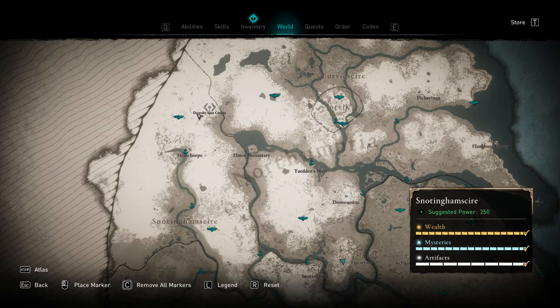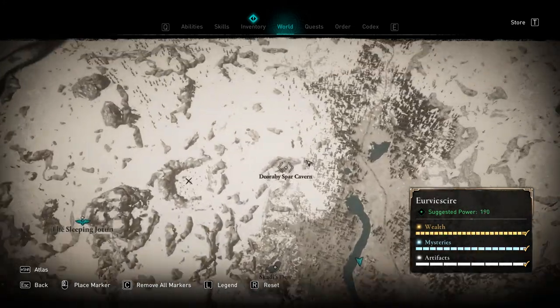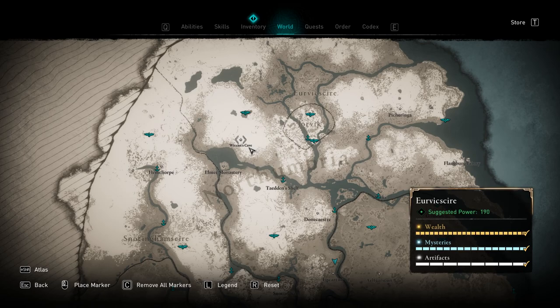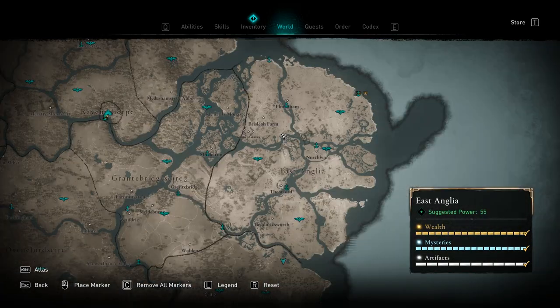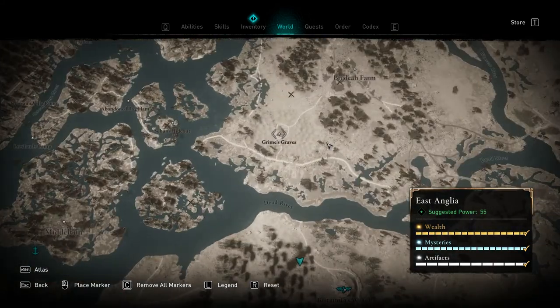The first tablet location is in Snottinghamshire at Diorby Spar Cavern. The second tablet location is in Yervickshire at Wiccan's Cave — this isn't too far from the first one. The third tablet location is in East Anglia at Grimes Graves.